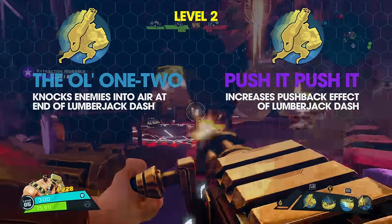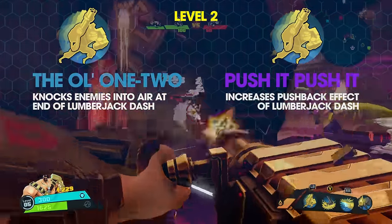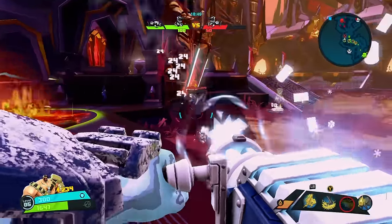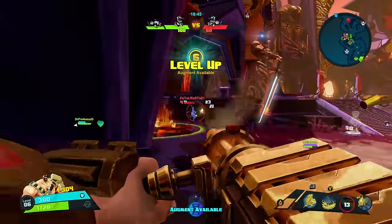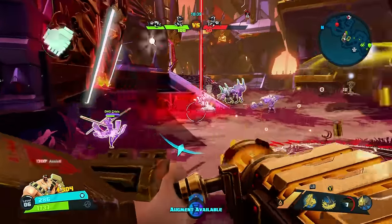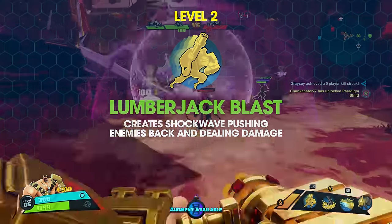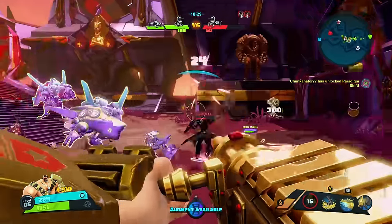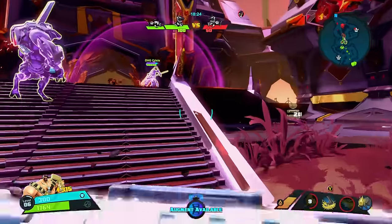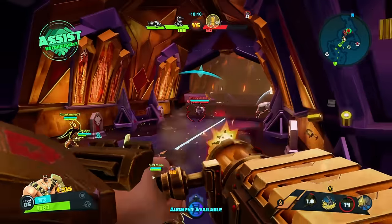Level 2 left option, the Ol' 1-2, has Montana knocking nearby enemies into the air at the end of Lumberjack Dash. Level 2 right option, Push It Push It Push It, increases the pushback effect by 40%. At this rank Montana has no choice but to buff Lumberjack Dash. Pushing back a melee attacker with Push It Push It Push It provides great defensive utility. The Ol' 1-2 is a little more aggressive but also a fair option. The level 2 mutation Lumberjack Blast creates a shockwave at the end of Lumberjack Dash, adding 50% damage and pushing enemies back — unlocked at character rank 7. I usually go with Push It Push It Push It, then switch to Lumberjack Blast once unlocked.